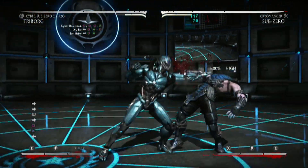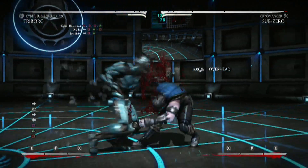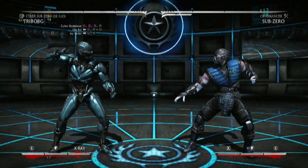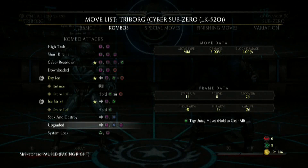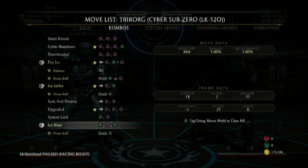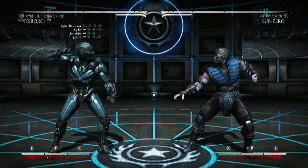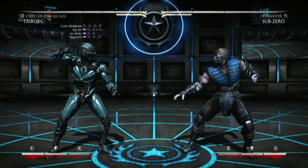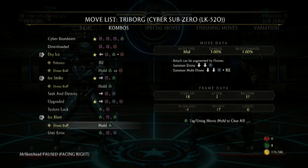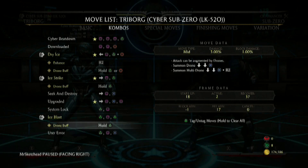You can cancel into that. It kind of looks like so far that he suffers from the same thing as Sub-Zero — the ice removes a lot of the scaling. That's a good move, by the way. System Lock — nice. All of the robots have this string, I do know that. And they all have like special properties — like Sektor uses the flamethrower, Cyrax uses the bomb, but it's all the same.